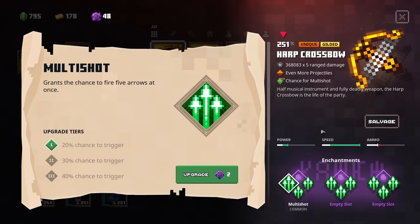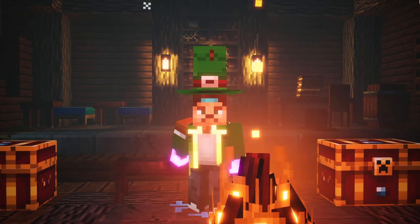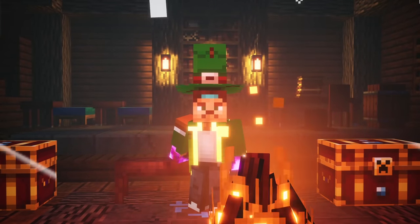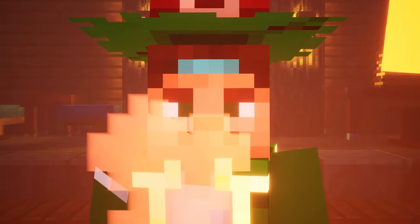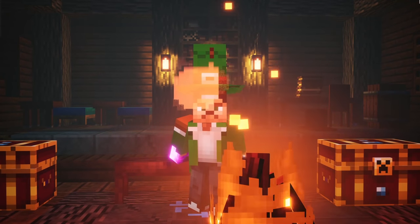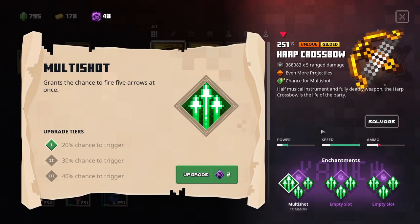So before we get started, you want to know what multi-shot is? Well, this one grants the chance to fire five arrows at once. On the maximum tier this has a 40% chance to trigger. So you would say if you have this four times enchant, that would mean a 160% chance to trigger, right? But maybe it works just a little bit different. How about four times 40% chance to trigger, so you actually have a chance to let it pop up four times with one single shot? That would be pretty impressive, right? Well, we're gonna check it out right now.